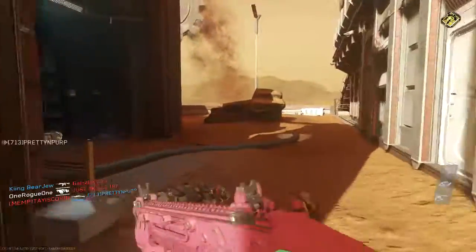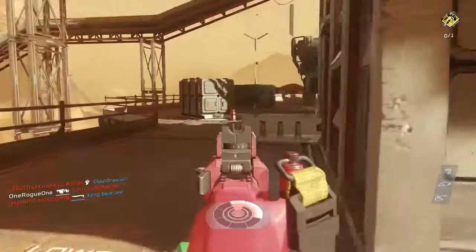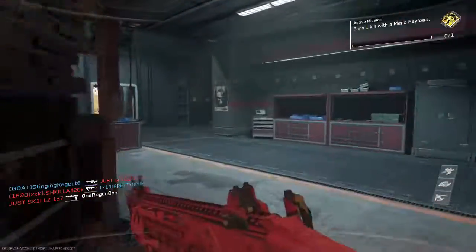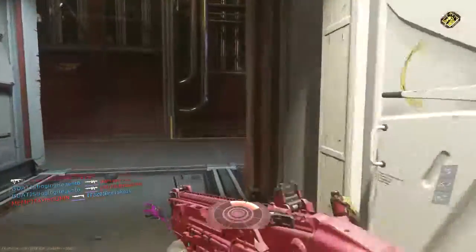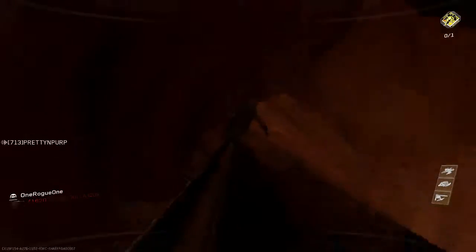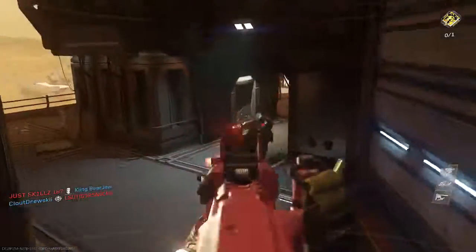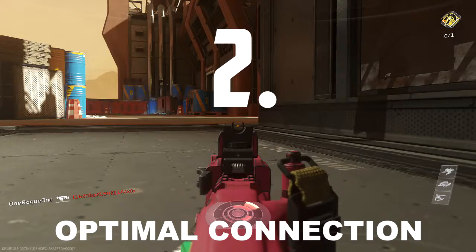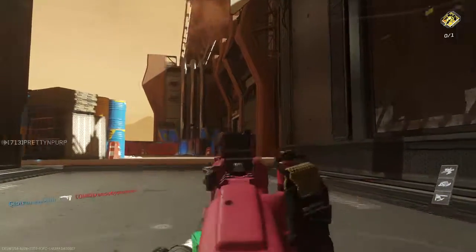The maps in Infinite Warfare are really not killstreak friendly at all. We need less buildings with less windows — and please don't make it like Ghosts with all the windows and people sitting in thermal sights. We need three-lane maps to keep it simple. Have a flank route here and there, but just reduce them. Too many flank routes give people the opportunity to get bombarded.